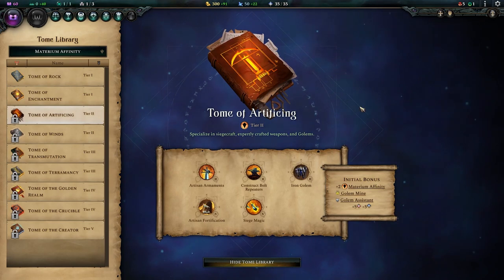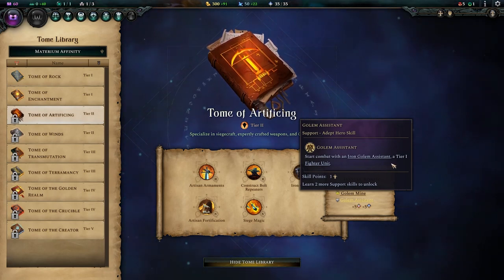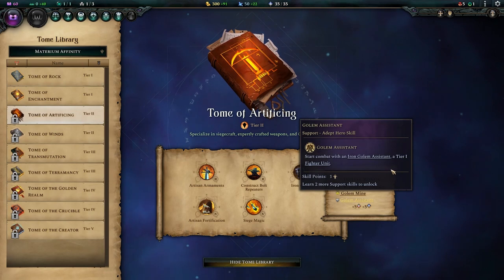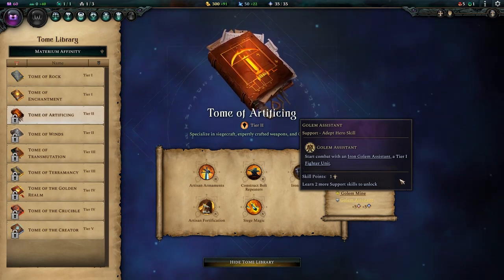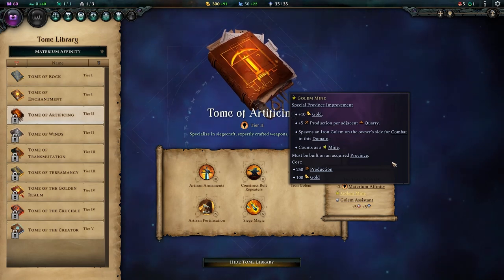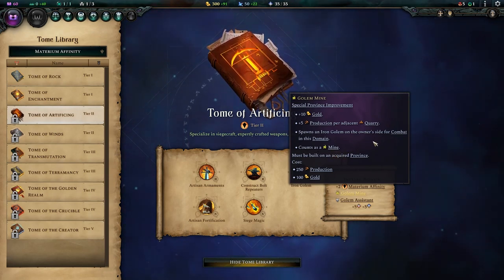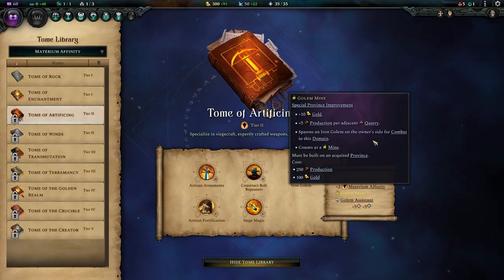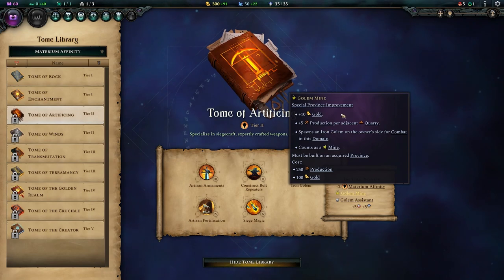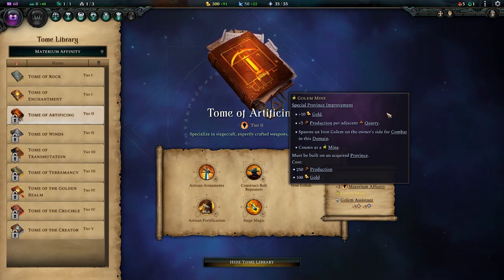Moving on, our first Tier 2 tome is the Tome of Artificing. We start out with the hero skill Golem Assistant, which gives you a free disposable Iron Golem Assistant. They won't do a lot in battle, but having a free unit to soak up attacks is always nice, and I'd pick it up with spare skill points. The special province improvement, the Golem Mine, is another pretty good one. Having the ability to put a mine down where you otherwise can't means you can build a mint in a city that wouldn't normally get one, take advantage of extra gold from merchant skills, and double dip production by placing it next to quarries.